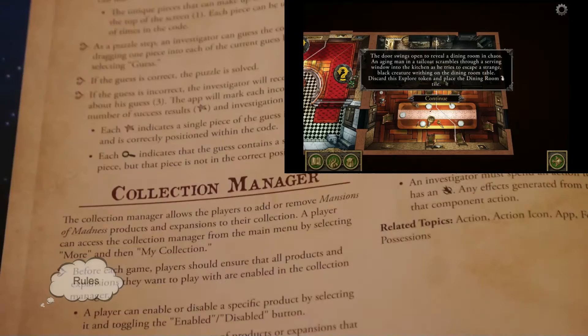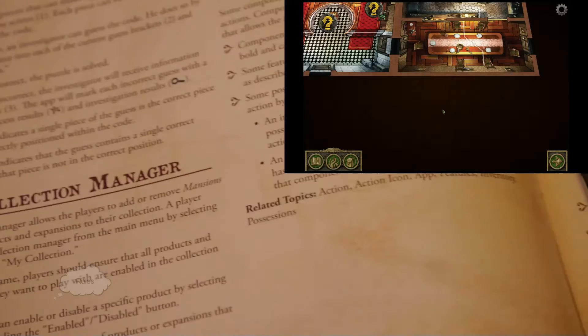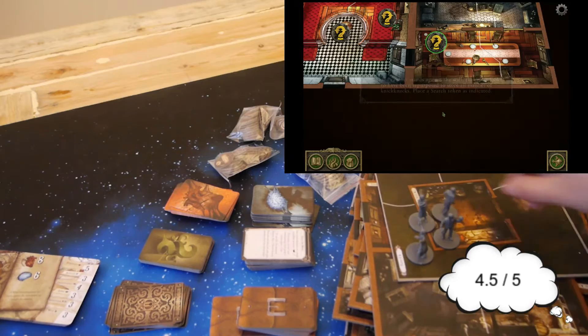However, we did find that the app could use some additional rules built in. Instead of always having to look up rules in the book, you could have some sort of information or question mark button in the app for rule clarification. But since it is all in the rules reference, that isn't necessarily needed. We ended up giving this a 4.5 out of 5.